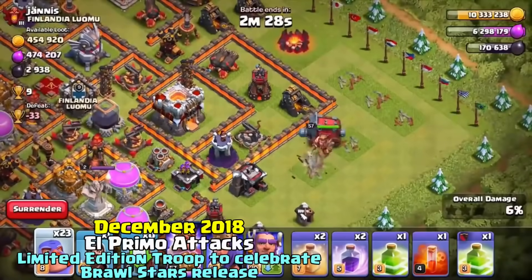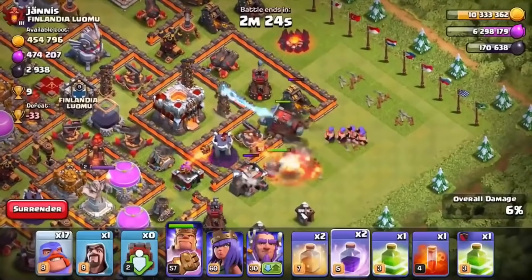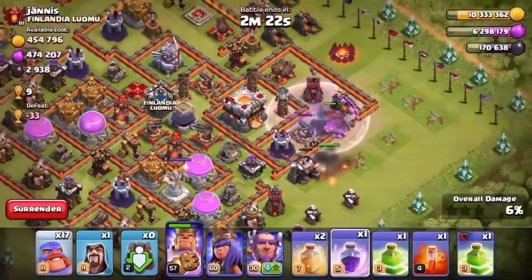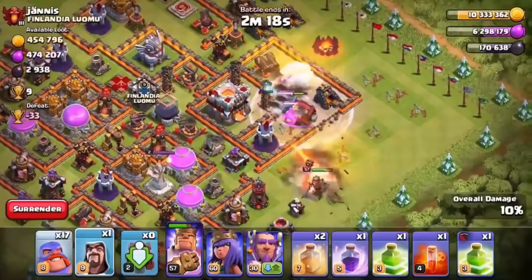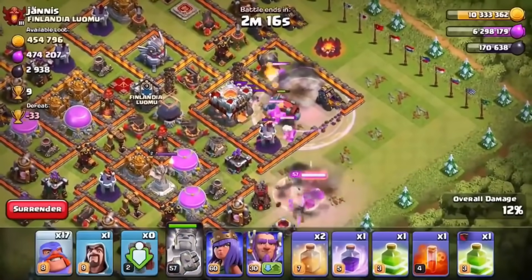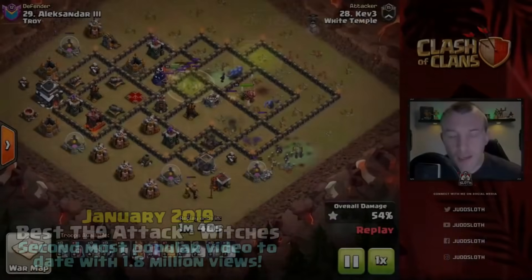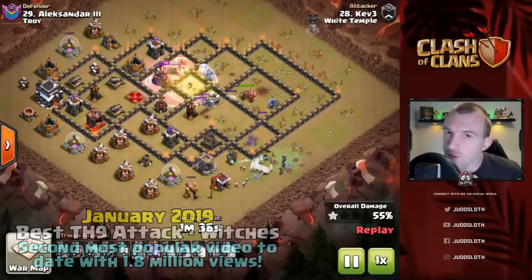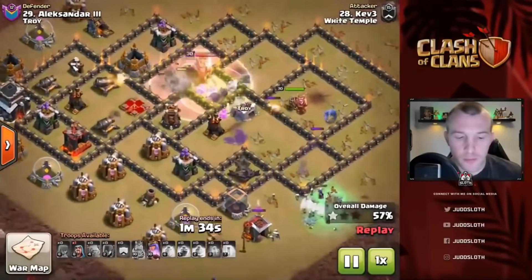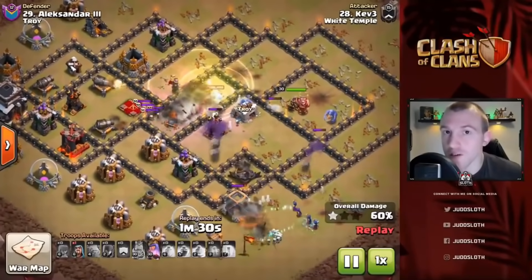We can push the El Primo troops in here because they only target defenses — we can push a little group of them in alongside the War Wrecker. Meanwhile the King continues to do his work, so this isn't going too bad. The idea is that you will have witches moving around either side of the base and your heavier kill squad coming through the middle — that is your heroes, your bowlers, and just a couple of witches to help out.